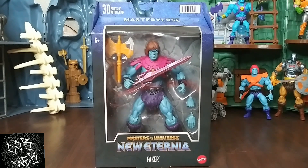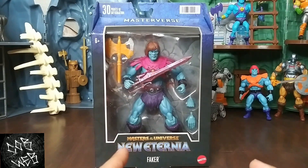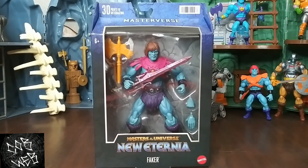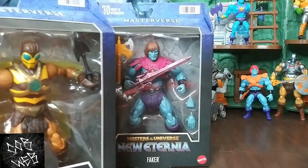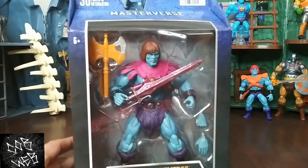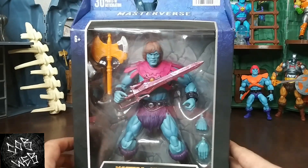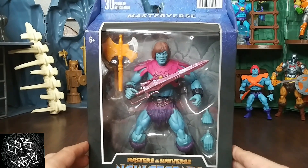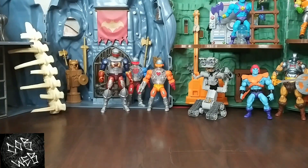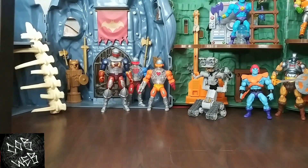Hey guys, Cobweb back with you again. Today we're gonna be doing our Faker unboxing, continuing wave nine of Masterverse. Probably knocked out Grizzlor and the Merman. Asked some friends what we should be doing next — Buzz Off or Faker — Buzz Off didn't get the choice, so we're gonna look at the Faker today. Pretty cool figure, I'm anxious to open him. He's got some details I want to check out. Going with the robot theme party — all the robots get to show up.